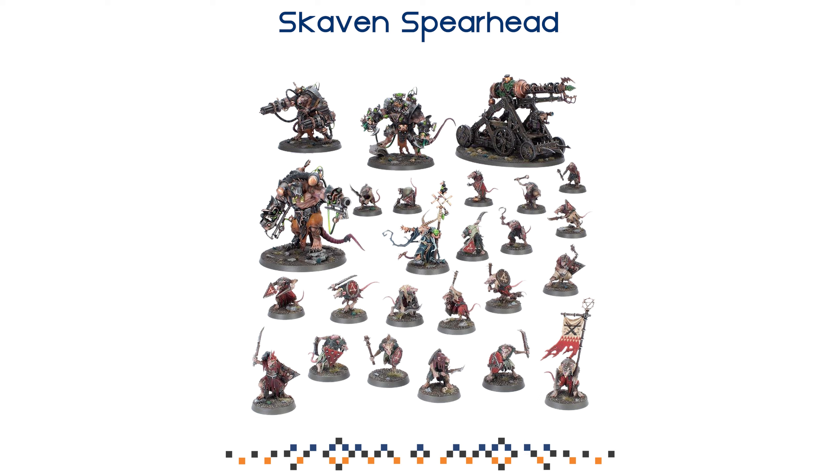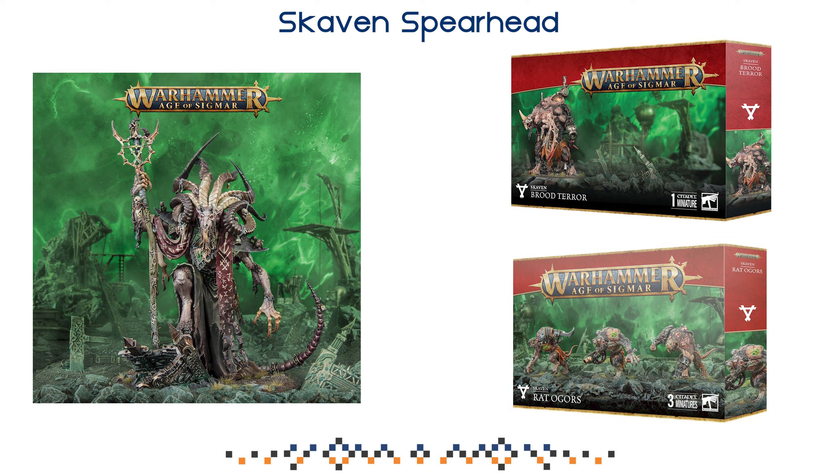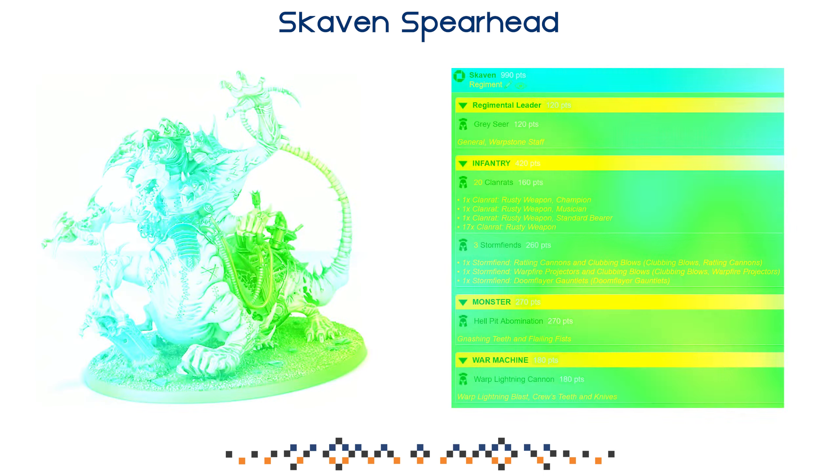Definitely keep an eye on the starter sets, especially Skaventide. If that's not an option, there are going to be a ton of releases compatible with this spearhead. You can buy Vizic, which is one of the coolest models in Age of Sigmar. You can buy a Brood Terror — while it's not being received great at the time of recording, it's still a really cool model with a ton of points for a very cheap points-to-dollar ratio. And then you can get Red Ogres and Warpclaw Chieftains, which are very strong competitively — you can run those alongside this spearhead and get your list to 1000 points.